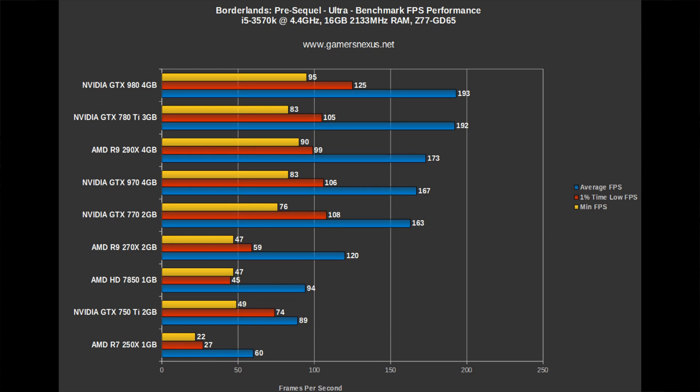The 250X is performing at about 60 FPS average with ultra settings — max settings, 60 FPS. It's 90 FPS when you're playing at about medium settings, which are settings I configured custom for the benchmark, so it should be pretty optimized. I talk about that in the full article — link in the description below. The 250X is a $75 to $90 card, and it's playing this game at basically playable settings.